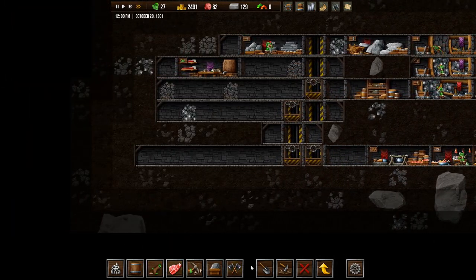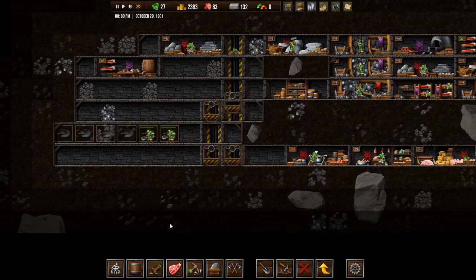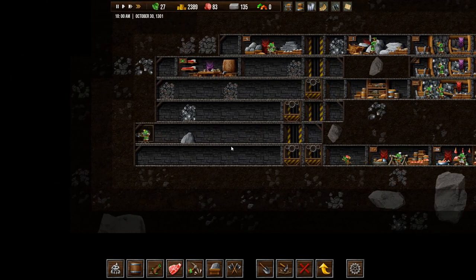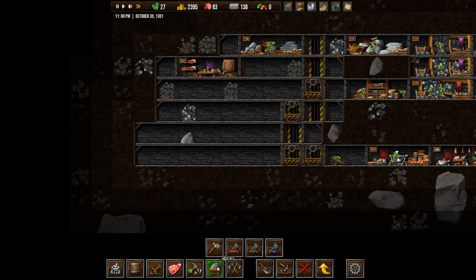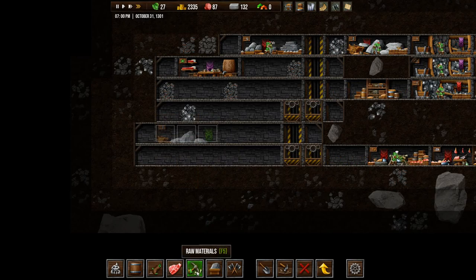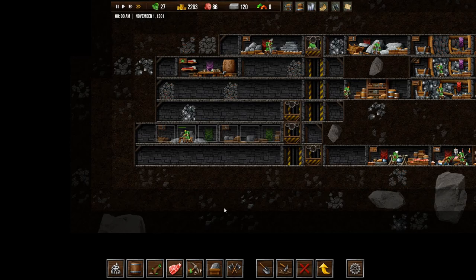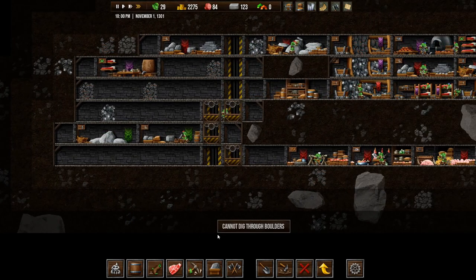Again, what we're really missing is stone. So let's dig out here and get that stone quarry. I think what I want to do is build the stone quarry first — an all-materials quarry, like that. And then we'll build a mason as well. That'll work.